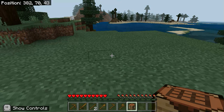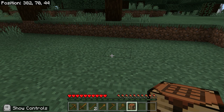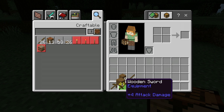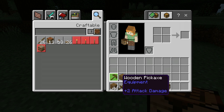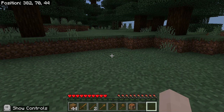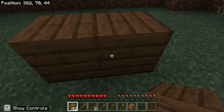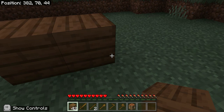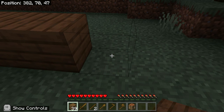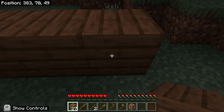This place is perfect! You know, this is a pretty good place to start building a house. Let's get our wood out to build our house. Then I will get some birch wood to make coal and torches. Let's start building — uh oh, it's going to night, we better build this fast!